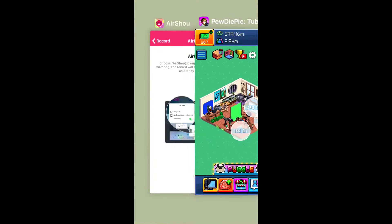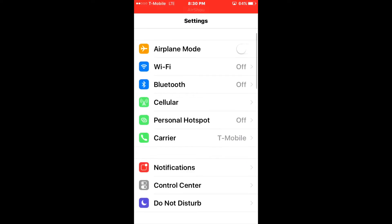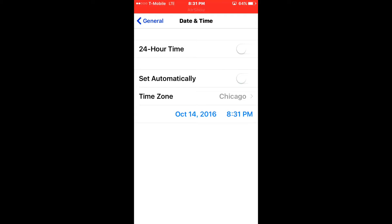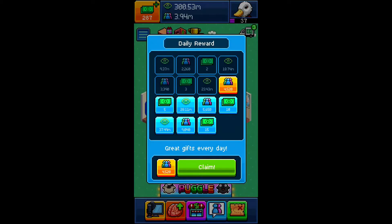So what you're gonna do now is go to your phone settings — whether Android or iPhone, whatever you got — go to General, then Date and Time, take it off auto, take it off automatic, and just go one day ahead. When you go back into the game, you can claim the daily reward again.